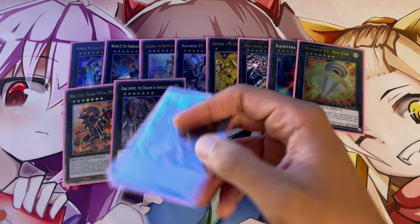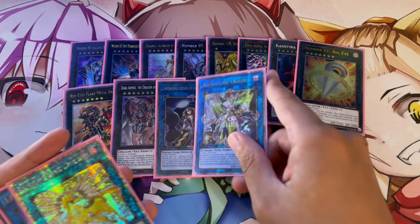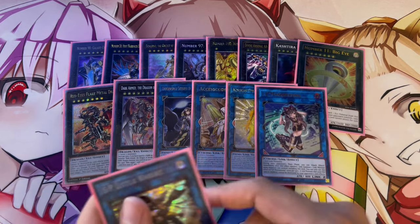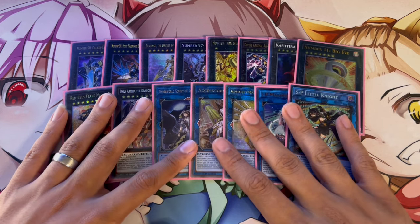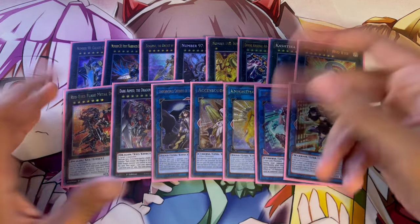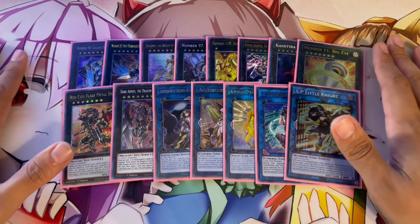We're playing some Link Monsters that will make more sense when you see the side deck: one Underworld Goddess, one Accesscode Talker, one Unicorn, one IP Masquerena, and one SP Little Knight. Underworld Goddess helps you out a lot of cards that you can't otherwise out. That's it for the extra deck — 15 cards. I think it's very, very powerful.